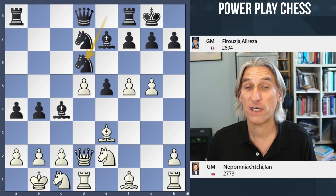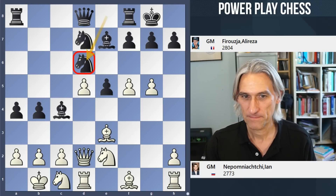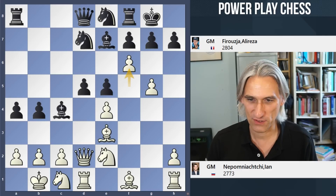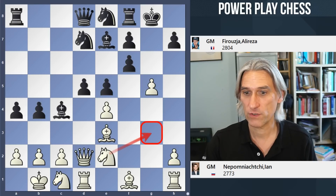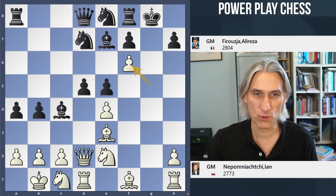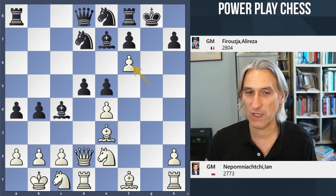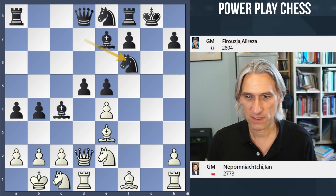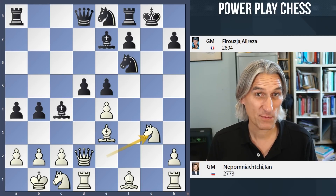If pawn takes d5, Knight d6 is a beautiful blockading square — suddenly black's position makes a lot of sense. But Nepo wanted to fight fire with fire and played f6, so the position is now just exploding. Takes on f6, and it's actually possible to play Knight g3 here — very interesting — but Nepo quickly took on f6. He wasn't phased by this variation. He's a very natural attacking player, and when on good form he plays very quickly. Knight d takes f6, and now Knight g3.